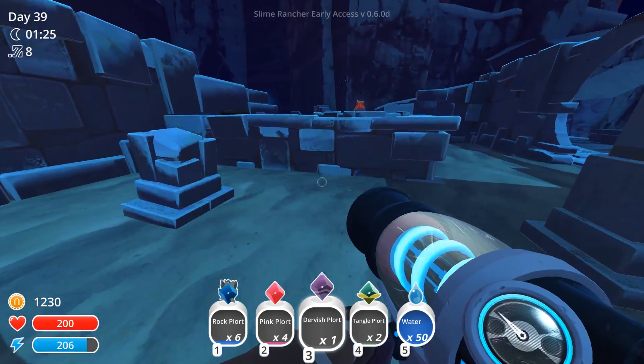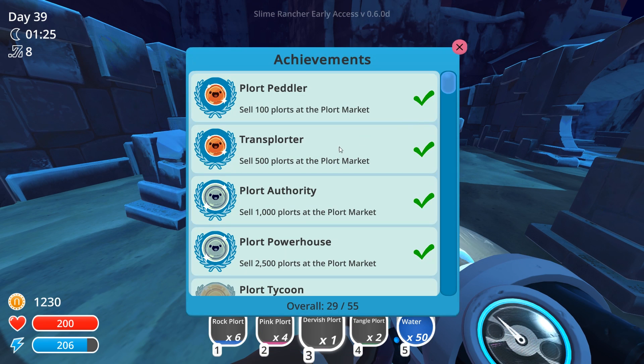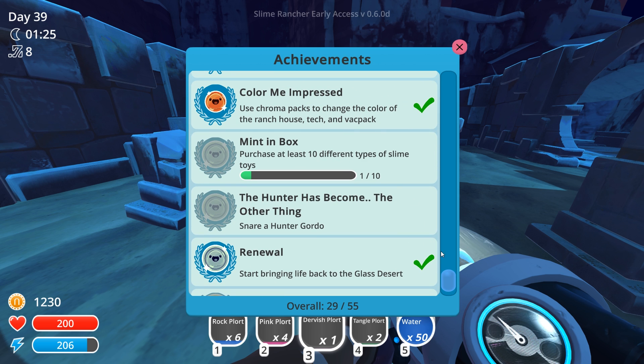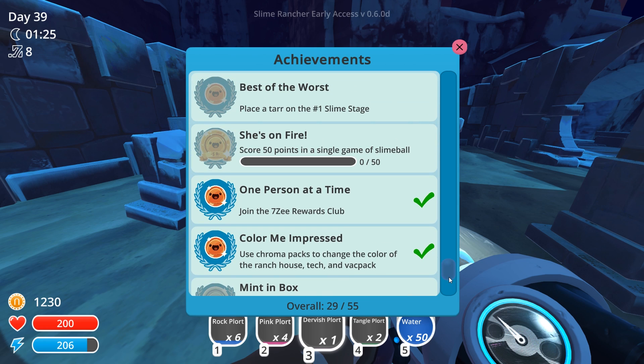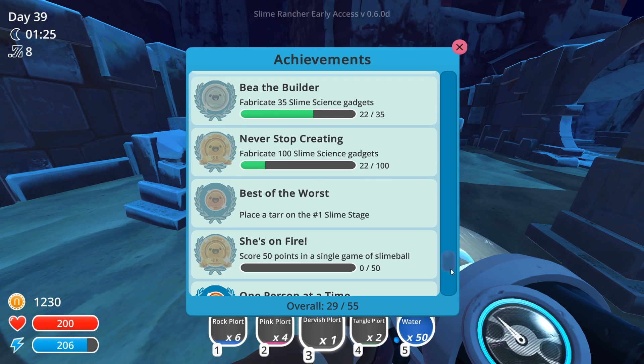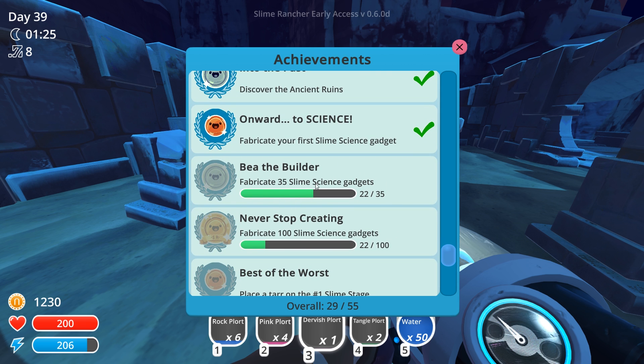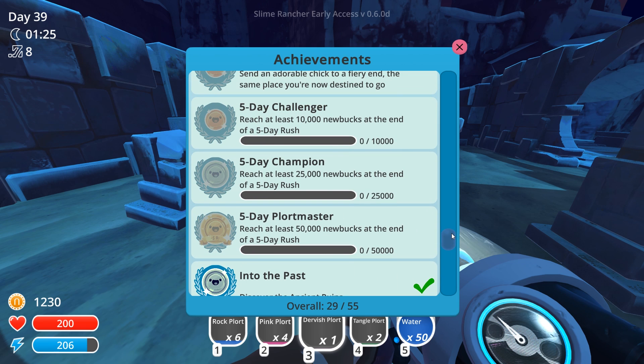There might even be an achievement - let me check the achievements to see if there is one for all of the glass desert. Complete the slimepedia - not quite yet. Snare or hunter gordo. Start bringing life back to the glass desert - we've done that one. Purchase at least 10 different types of slime toys. Fabricate 35 slime science gadgets - we've done 22. Fabricate 100 - maybe this one's gonna give us the advanced treasure cracker, and then there's the legendary cracker.